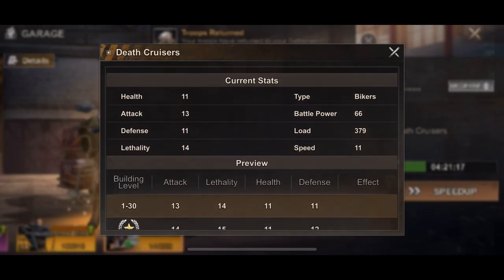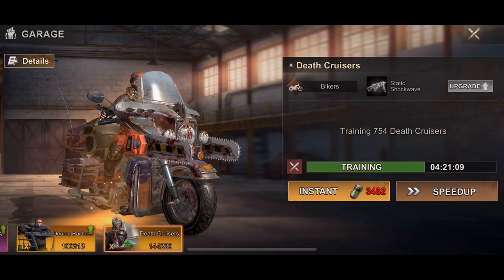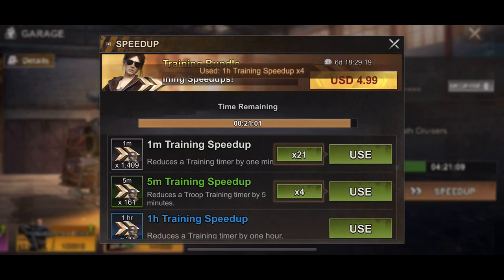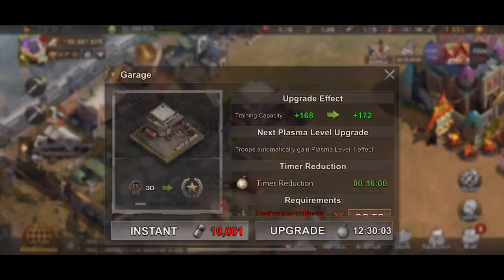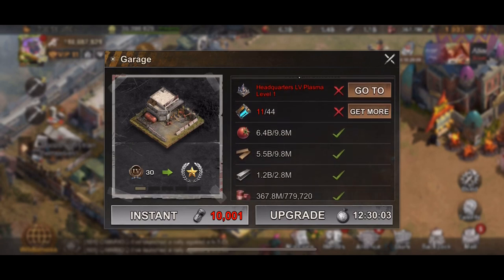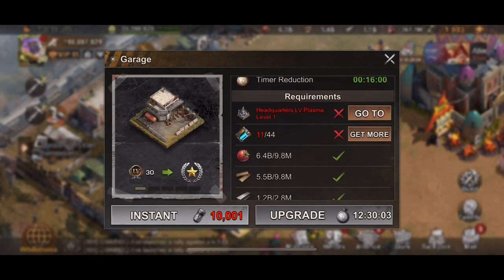The ability for this one is called Static Shockwave — it gives riders a 10% chance to do extra damage, which is pretty cool. You can only unlock it by reaching three-star prestige, and to do that you go through one star, two star, and three star, each with five sub-levels. That's why people compare it to having settlement levels 31 through 45.